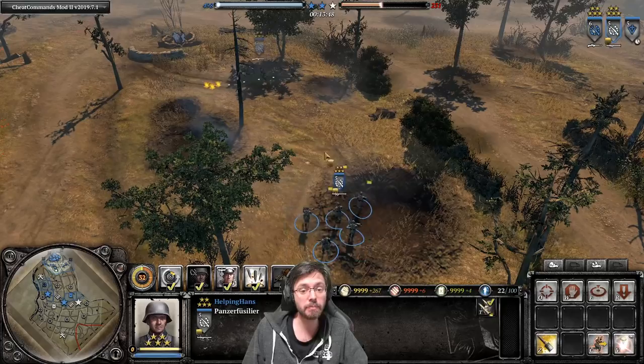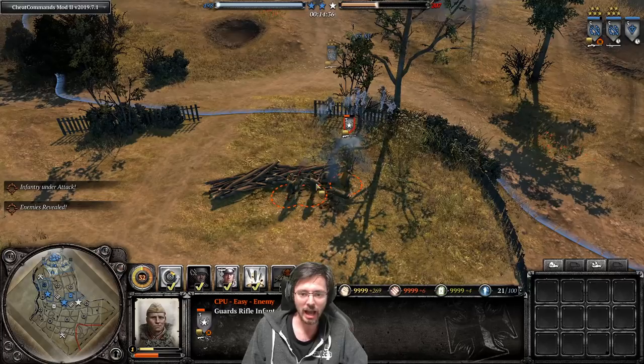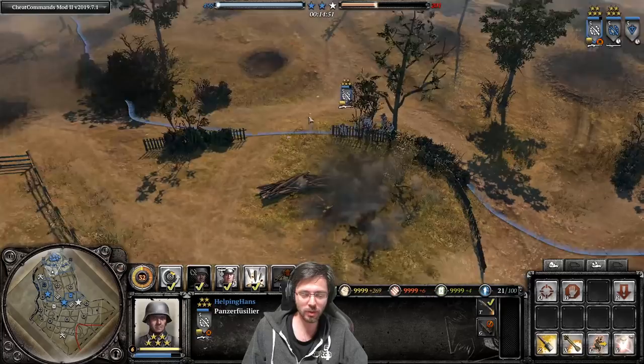Panzerfusiliers are probably the best infantry in the game in my opinion. Here we have a vet 5 G43 squad against a Guard squad, and you can see how quickly this G43 squad is making mincemeat of the Guard squad. Throwing a grenade finishes the squad behind cover - we just lost one man to wipe an entire Guard squad.